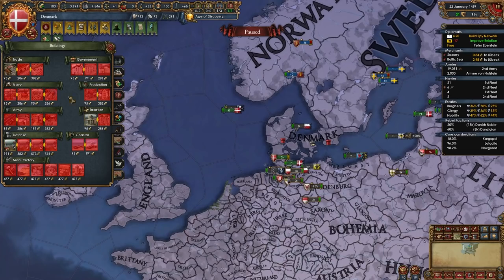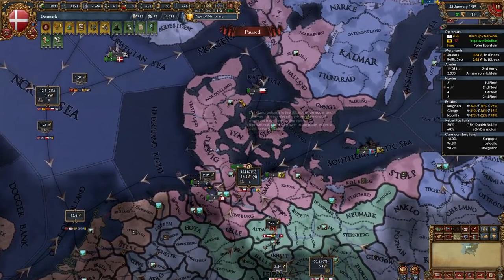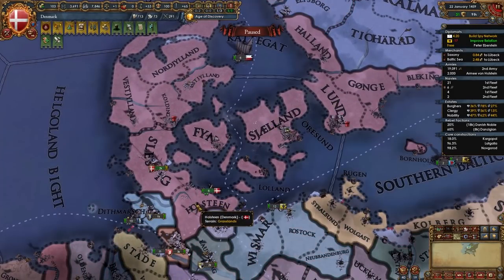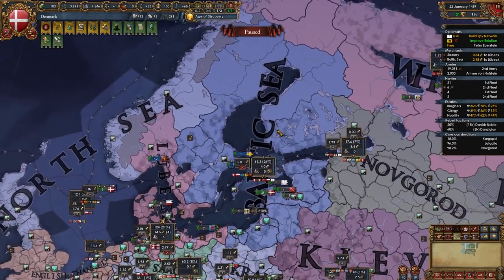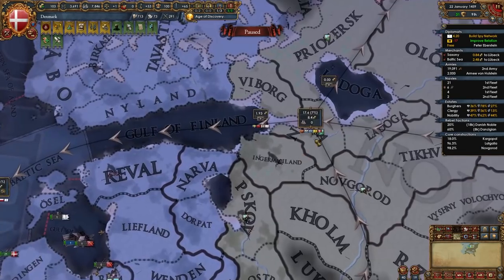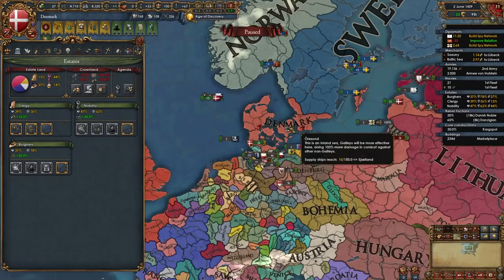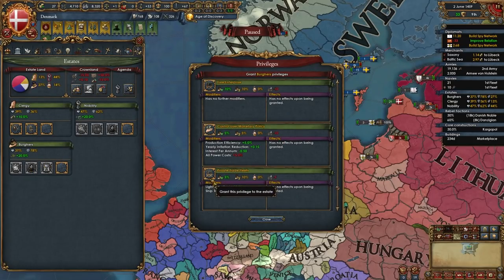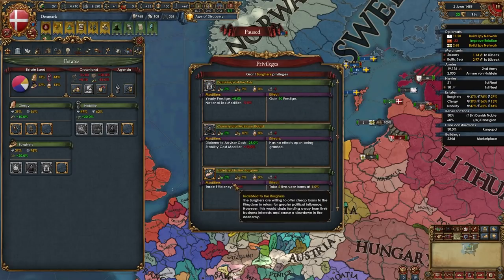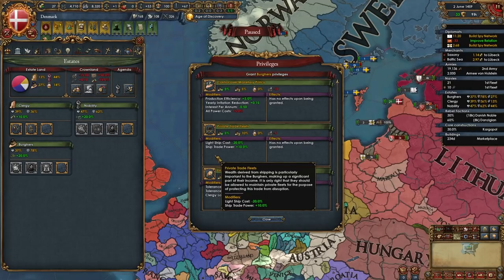By this point you'll have unlocked marketplaces and churches — start building marketplaces in center-of-trade provinces. We have centers of trade in Lübeck, Holstein after integration, and Novgorod areas. Also build them in your subjects' center-of-trade provinces since they'll become yours when you integrate them. By now you should have paid off the 'Indebted to the Burgers' loans, so this is a good time to take private trade fleets — as long as you're confident in your money-making ability.